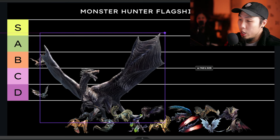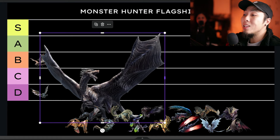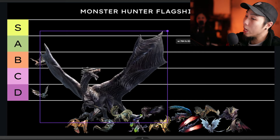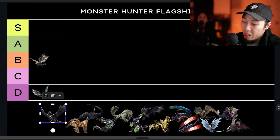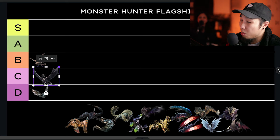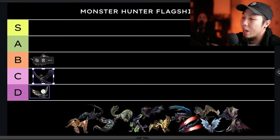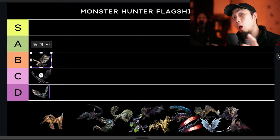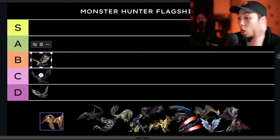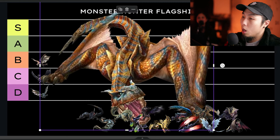Kushala Daora — when I first fought him I started with Rise so he wasn't super annoying. I appreciate him as an early design — a rusted metal dragon — that's cool. But I don't like the tornado gimmick; it's terrible and not very fun. I don't have a fantasy weapon from him either. I'm going to drop him in C. I can appreciate the design but everything else doesn't make up for it.